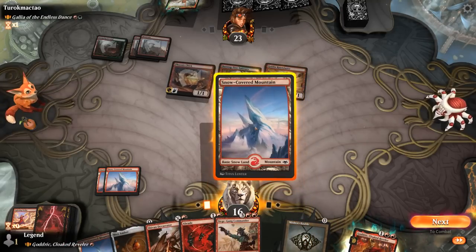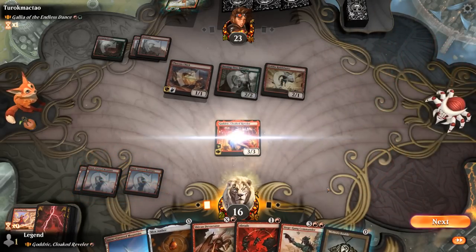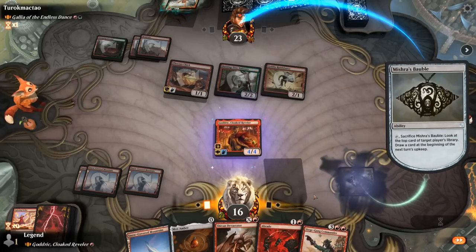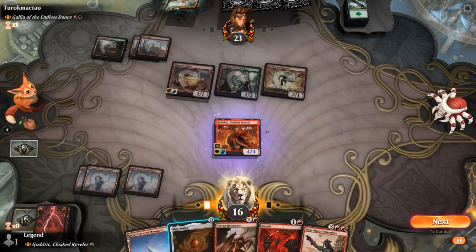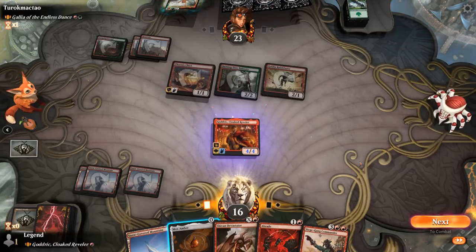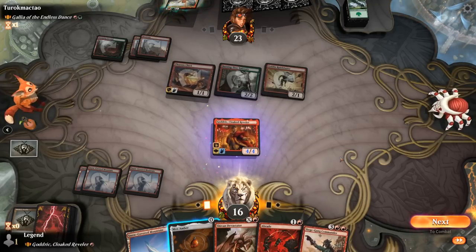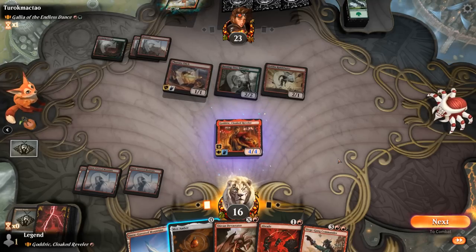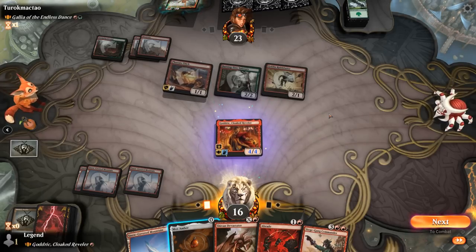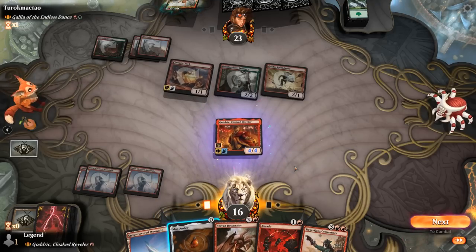We consider playing Bauble instead of Mox Amber. Could keep Godric back but chances of it surviving are slim. Looking at the board, if the opponent replays Gallia and attacks all out we'd be taking another seven, going down to nine. However, next turn we can stabilize with Siege Gang. Close call — if the opponent has a removal spell taking out Godric and hits for five, we can't play Siege Gang but can play a 3/3 Shivan Devastator.